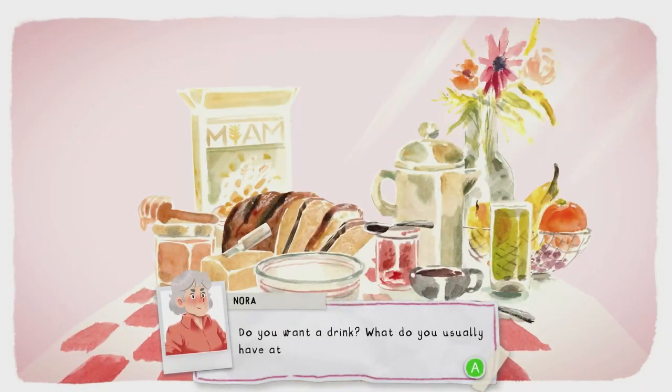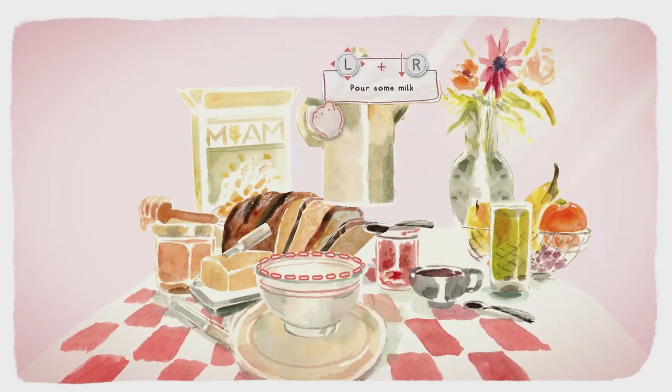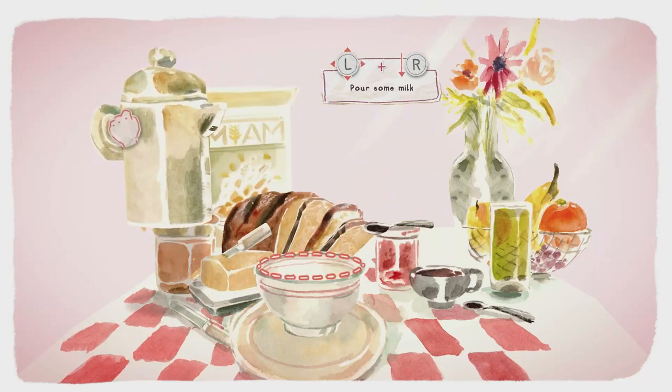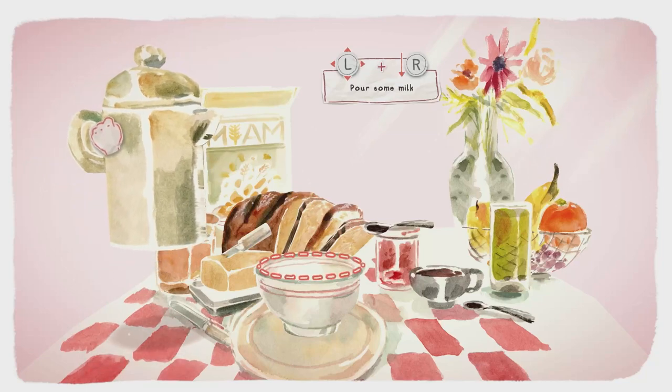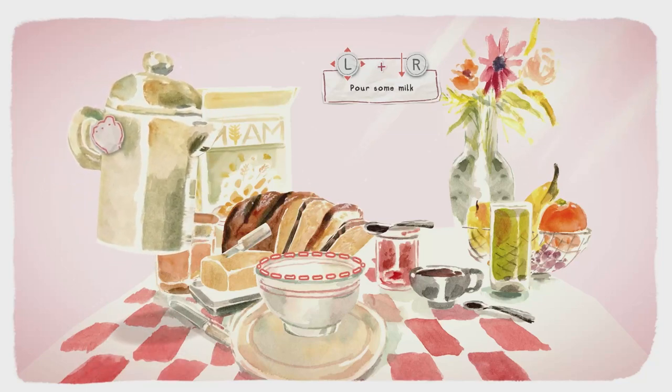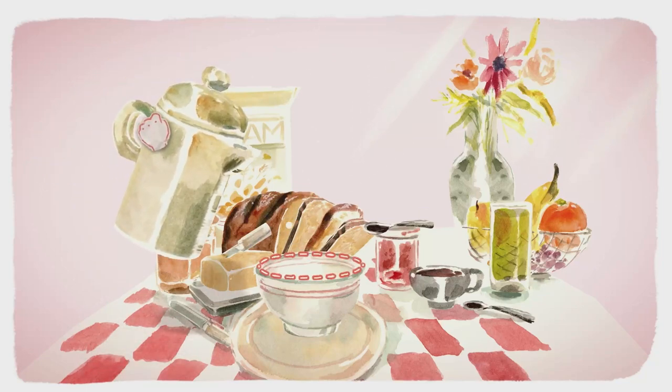There is a missable achievement here — make sure you're ready to quit to the main menu if you fail so you can keep retrying. We're going to interact with the word 'bitter', and then we need to pour the milk into our bowl without spilling a drop. Position the jug to the left hand side and tilt it slightly with the right stick to pour, lining up the spout just below the wording on the cereal box.